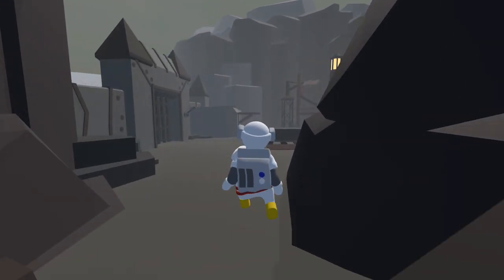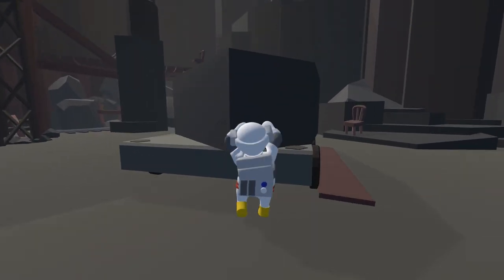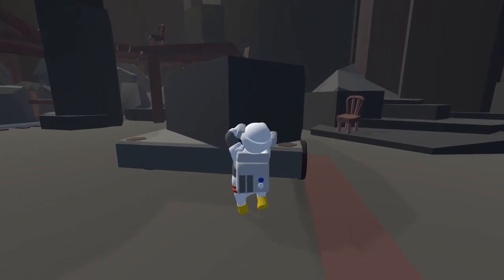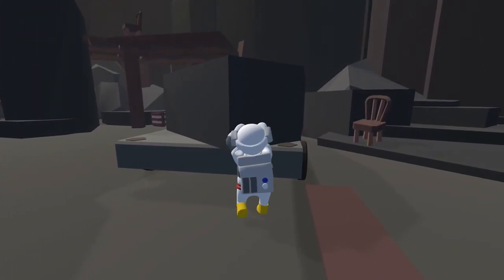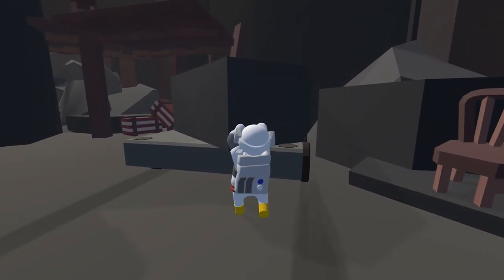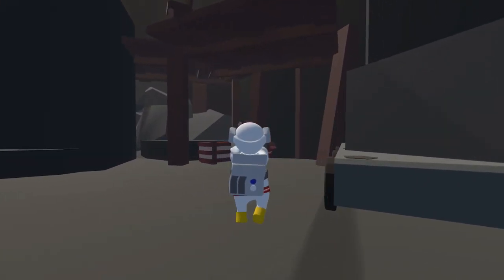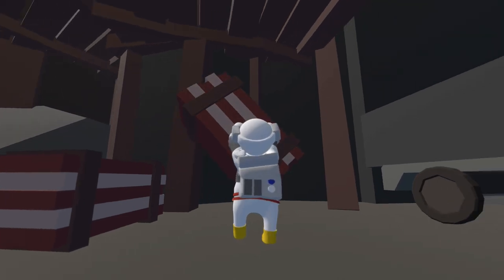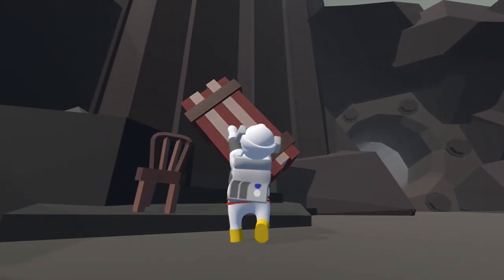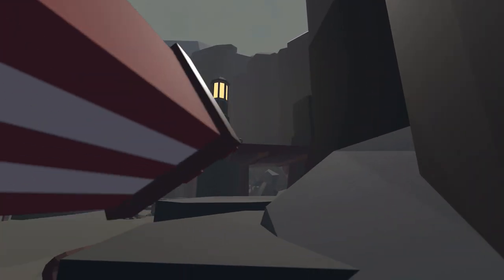Once we get to the bottom here, head forward and we need to push this trolley all the way to the back wall so we can use it to climb up. Once you have that pushed all the way to the back, head to the left over here and pick up one of these crates and bring that over to the right side of the trolley. There's a little hill that we can climb up, so head up here, jump up the little steps and make your way to the top, then head on top of the trolley.